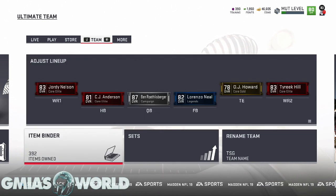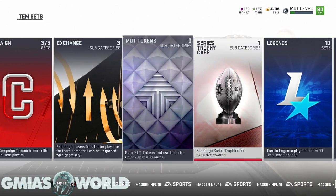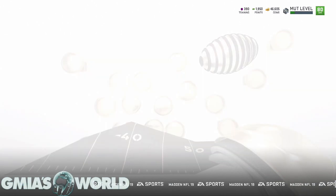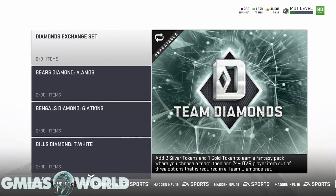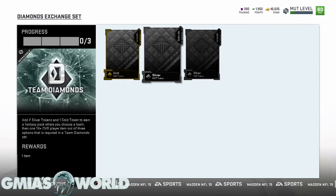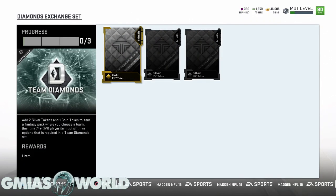Now we get to the item sets, and this right here is probably the hidden gem for a lot of you who are not going to actively be trying to complete diamond sets. One thing to note is that the tokens are not sellable right now. If that changes, obviously we'll come up with price ranges and that will also increase your odds of becoming a millionaire very quickly, because people don't want to waste time grinding for tokens.